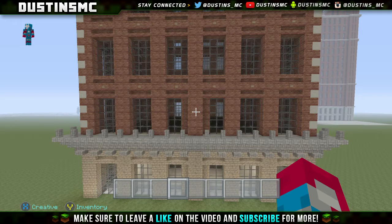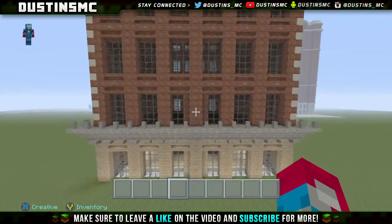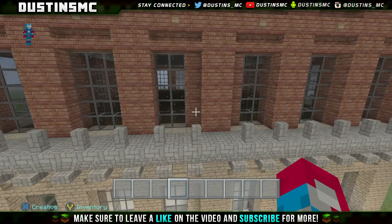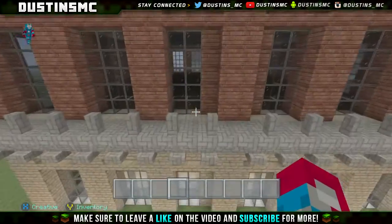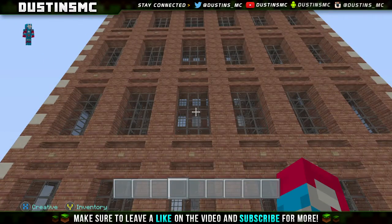Alrighty guys, welcome back to what should be the final part of this skyscraper — insane, I know. Things have been really crazy with my life recently; if you watched my last two vlogs you'd completely understand. Anyway, we're back with the skyscraper. We need to make some adjustments on the second floor — continuing the elevator shaft up on the second floor because it's going to go all the way to the top. From this floor on up it's all going to be the same; we're going to be laying out some offices and completely freestyle this interior.